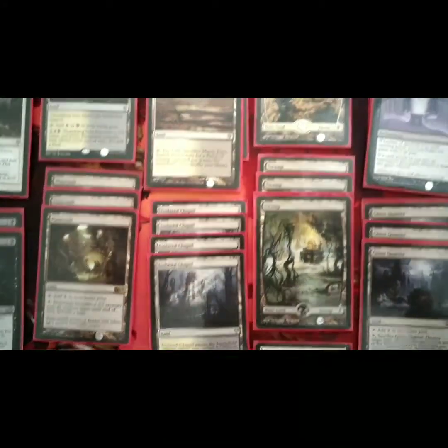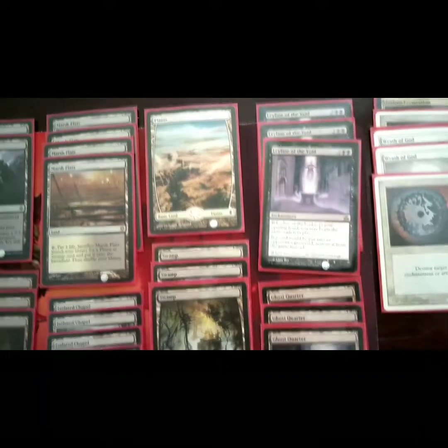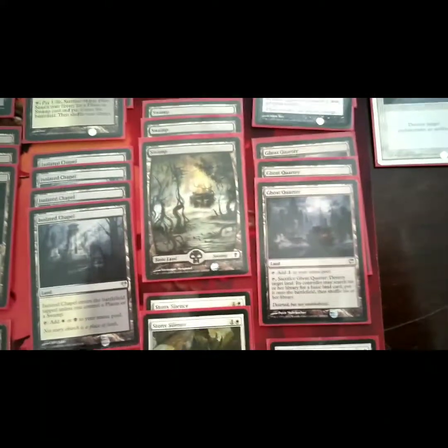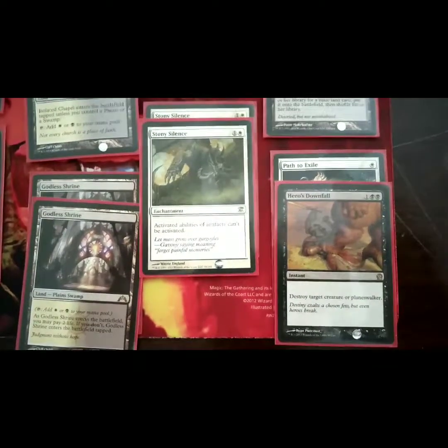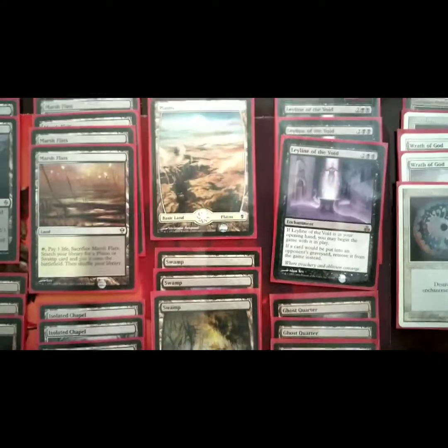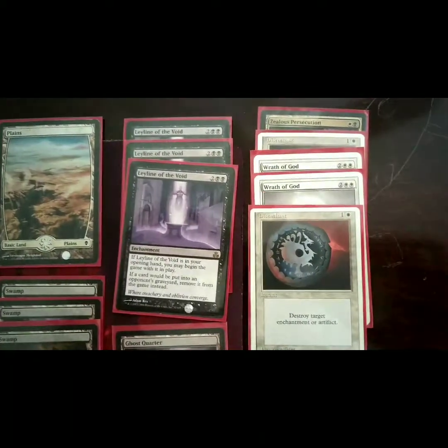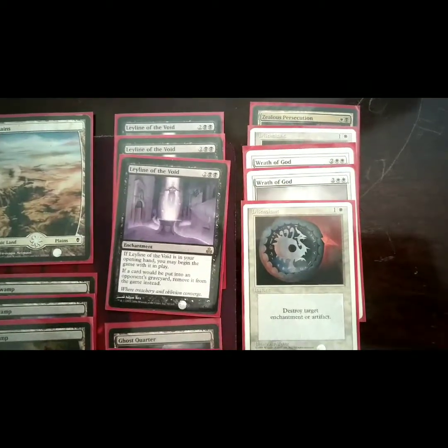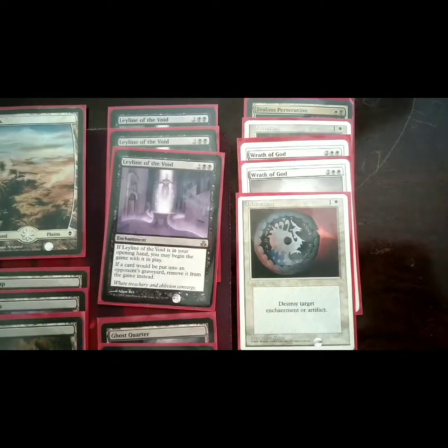Now we're going to come over to the sideboard. We have three Leyline of the Voids, three Ghost Quarters, a Path to Exile, a Hero's Downfall, two Stony Silences, a single Zealous Persecution, two Disenchants, and two Wrath of Gods.